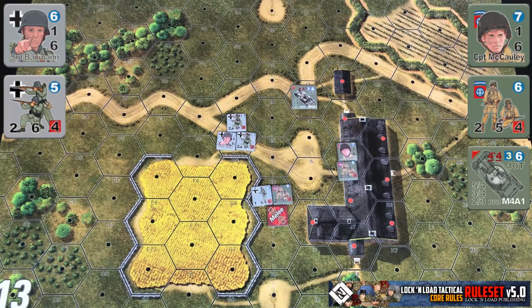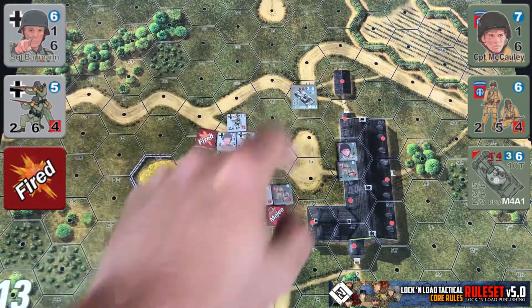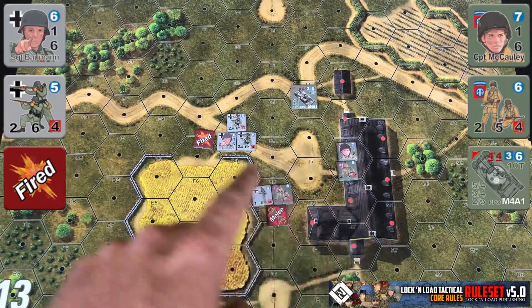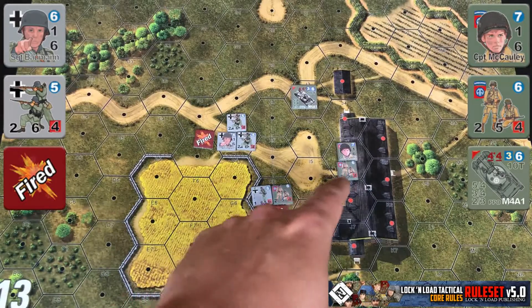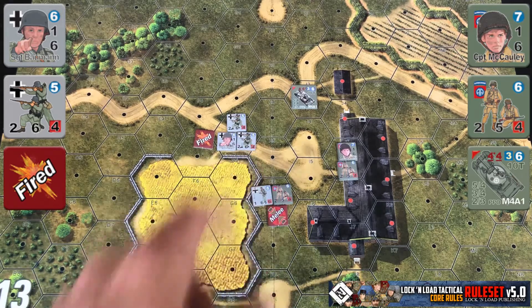Because it's a night scenario they can't see them that far out. But let's say our German squads fire onto the Sherman tank and are now marked with a fired marker. In that case, the American squads in the building could fire on them, but they're going to suffer a negative three modifier to their firepower on top of any other modifiers. So with their leadership modifier and inherent firepower they'd have a total of three, then subtract three when conducting their attack against the German squads.